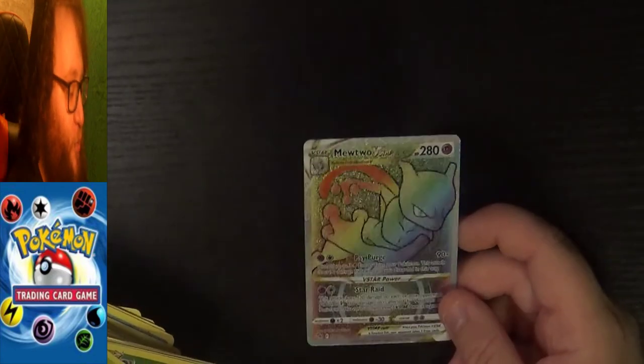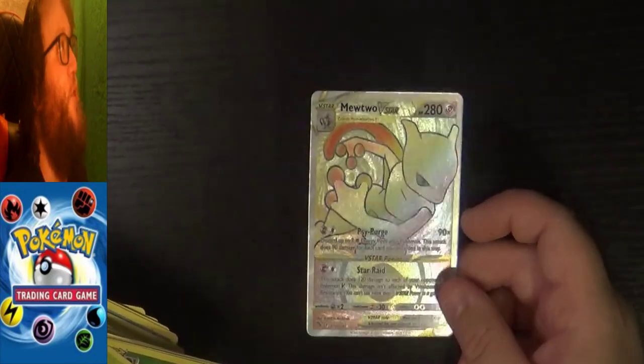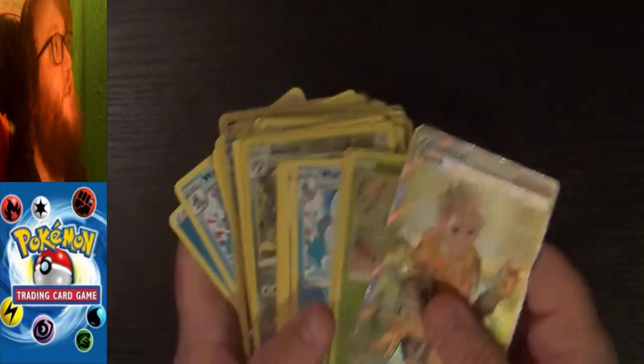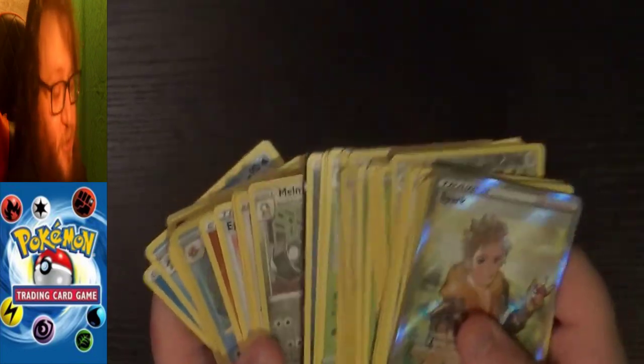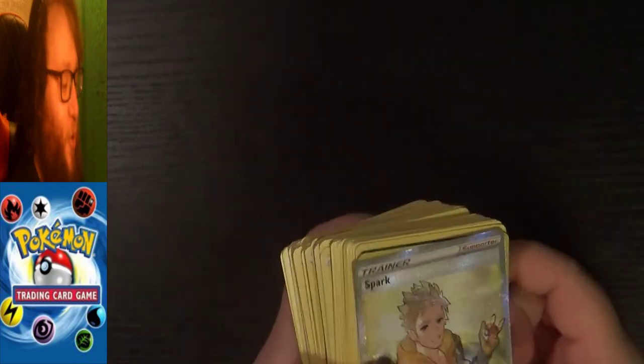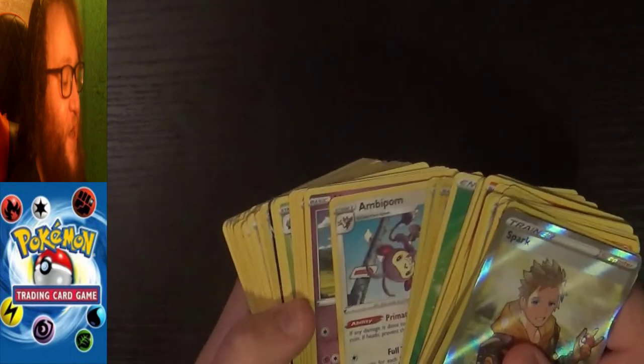Very obviously the best hit we had in this whole box is our rainbow Mewtwo — absolute beauty of a card, can't believe we got that from the first pack. The really cool thing for me opening these is I haven't opened a single Pokemon Go pack before, so all of these cards are brand new to me. There are some duplicates from opening up these packs, but this is the first ever time I've opened Pokemon Go packs so I was guaranteed to get a lot of cards that I do not have, and I love getting to do that.